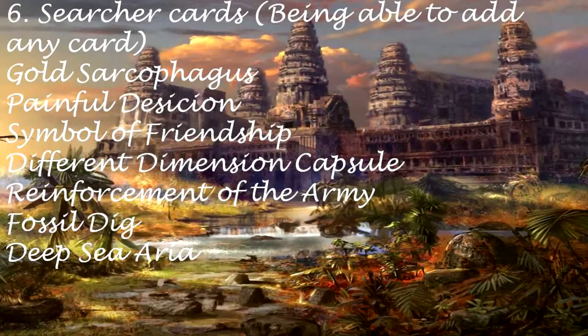Searcher Cards — being able to add any card: Gold Sarcophagus. Painful Decision. Symbol of Friendship. Different Dimension Capsule. Reinforcement of the Army. Fossil Dig. Deep Sea Aria.